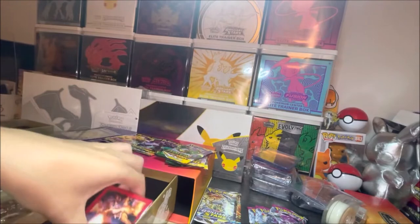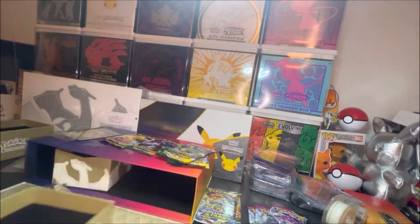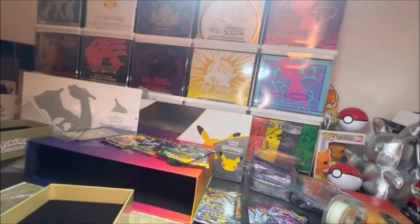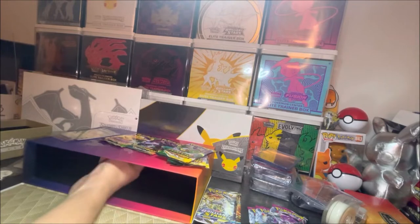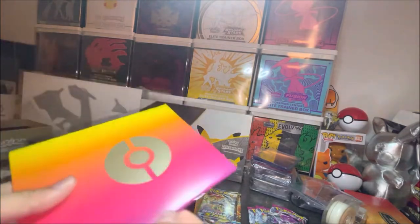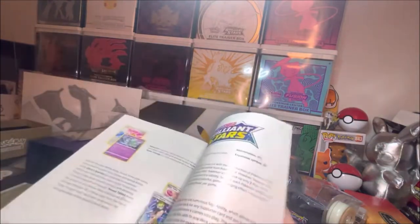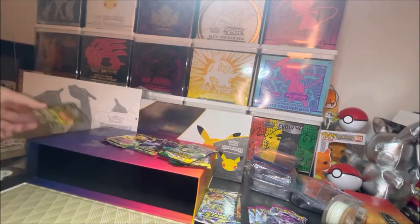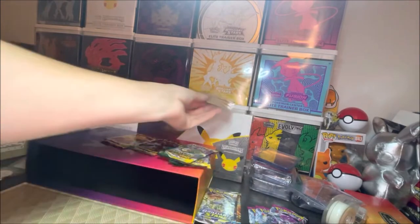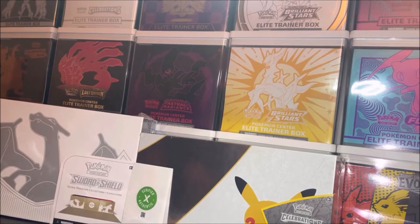And then we have the cool gold stuff — gold dice in the sleeves. I thought there was like a little booklet or something that came inside too — weird. There it is. Yeah, this has all the cool Sword and Shield stuff in it. Anyway, let's take a look at the cards inside and submit them to PSA.